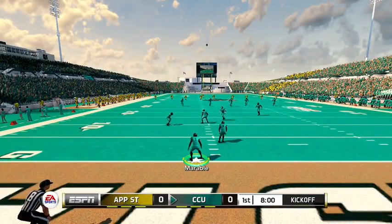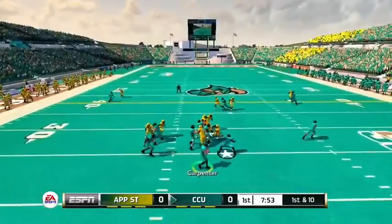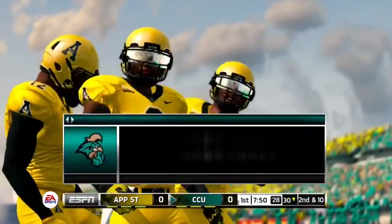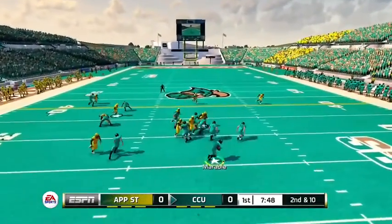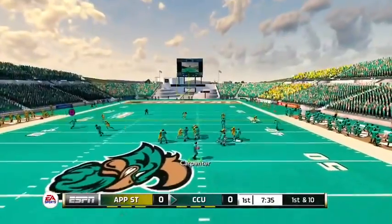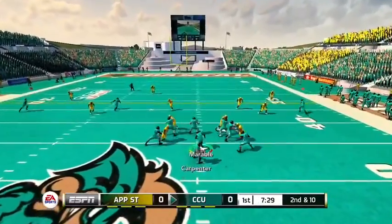All right, here we go. For all those people wondering why I always scramble out — that is the reason. I play on Heisman sliders. Oh we tripped, I got space, but he didn't get that block. They wouldn't let me go for the catch.